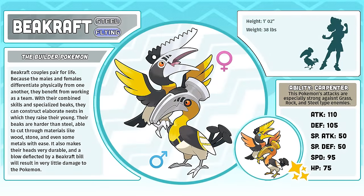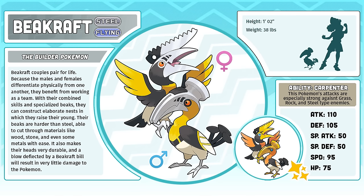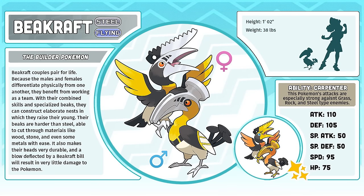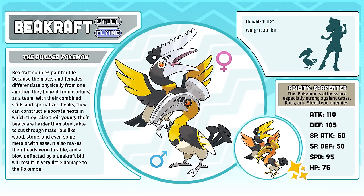Beacraft, the Builder Pokémon. I was so happy when I came up with this idea, but people really like to nitpick the logic of its design — like, how could the female form use its saw? It would have to be upside down. Or how could the male form hammer? It would just bang its head against a wall. And I'm just here like, yup, that's right — that is how it would work. Something I probably won't miss about designing Fakemon are all of the tiny details that people feel compelled to complain about. Regardless, I still really like both of these guys.